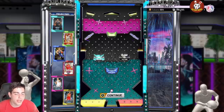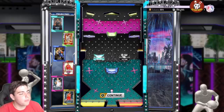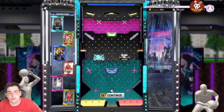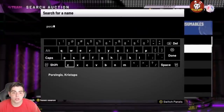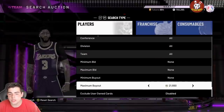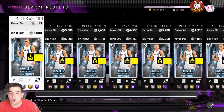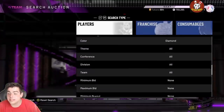This locker code is so money, let me tell you why. These cards are going to be so easy to snipe — this is perfect. Porzingis is going to be the best card to snipe in the game right now. You're going to be able to flip these Porzingis like water because this card still has value. He's probably going to be around 5K, maybe less. You're going to be able to get this card for 1K consistently — watch and learn.